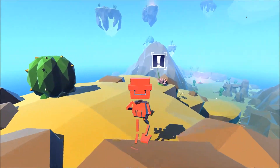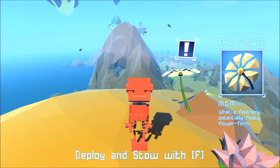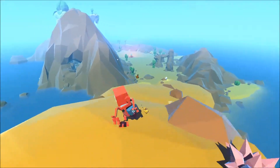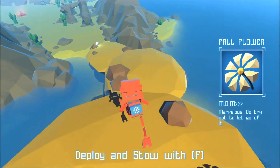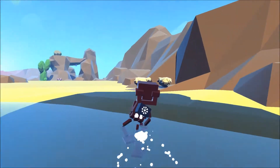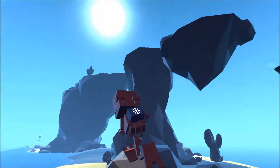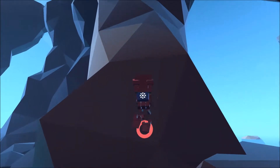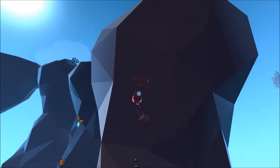Doesn't look like a star. Butterfly! What a feathery potential floaty flower form. Deploy and stir with death. Do I have to grab it first? I got it on my back. Do try not to let go of it. So I guess that's what lets me float? I'm a sheep. How do I get up there to get that fish? His movements are a bit weird, but other than that so far I've not got any complaints.